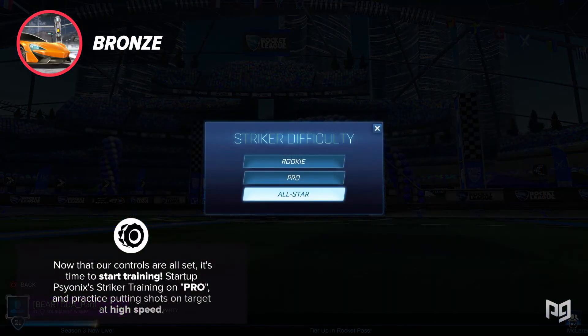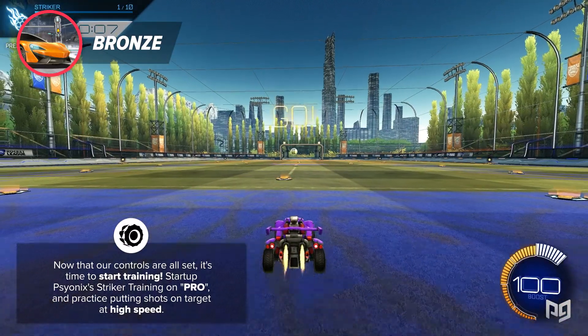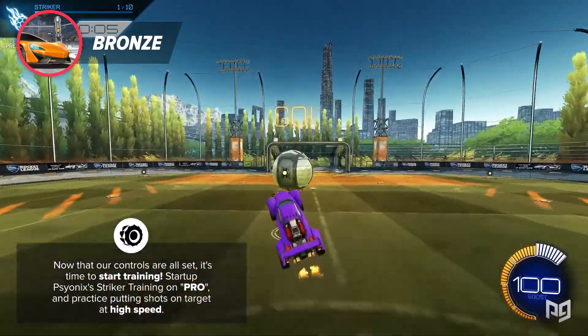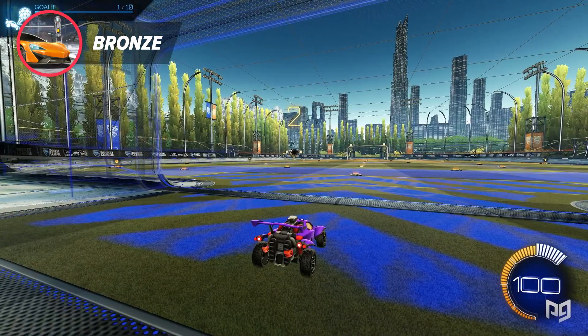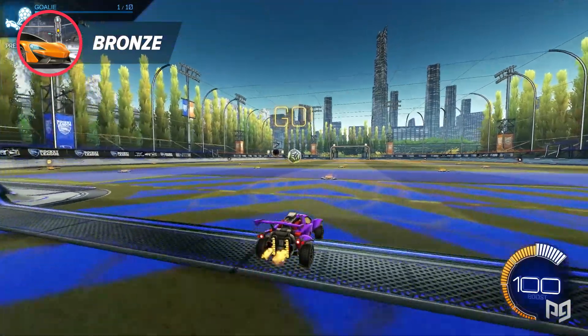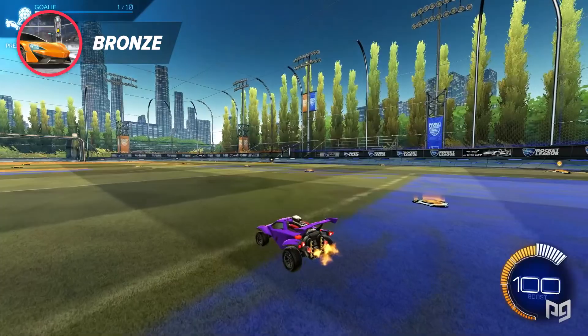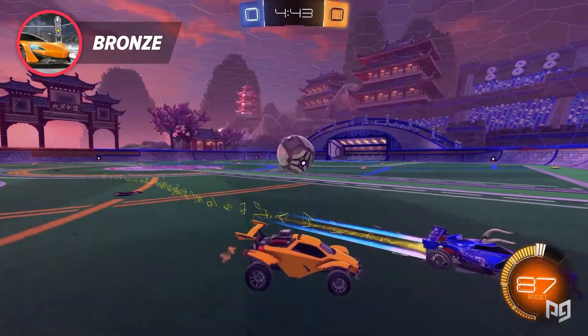Now that all our controls are set, it's time to start training. Start up Psyonix Striker Training on Pro and practice putting shots on targets at high speed. Next, head into Psyonix Goalie Training on Pro and practice clearing the ball, intentionally aiming to one side or the other. This will help you with replays whether you're moving into them or they are moving into you. Continue to play ranked until you get to silver.